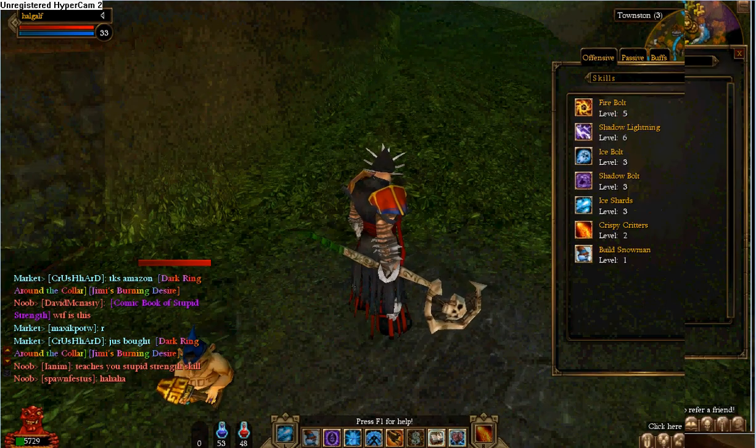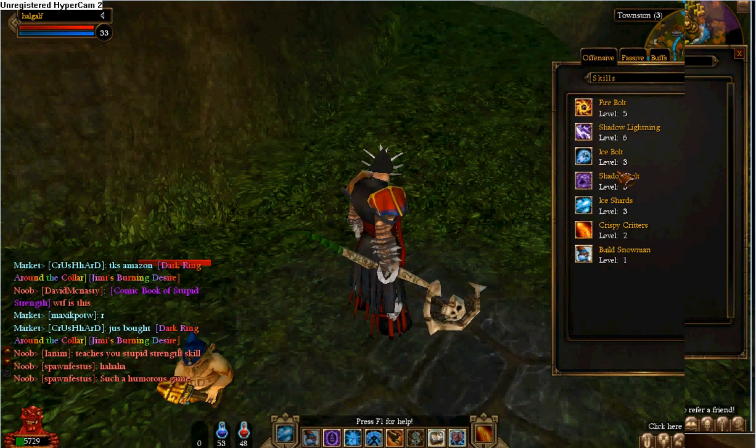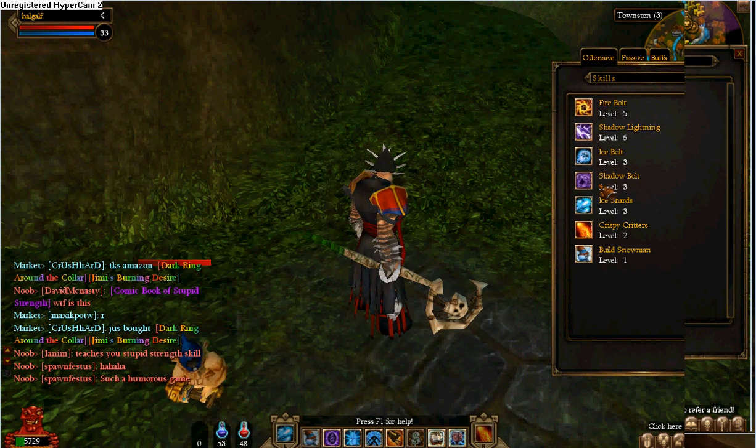These are my spells. Firebolt, level 5. Shadowlight Lightning, level 6. Ice Bolt, level 3 — haven't really upgraded that that much. Shadow Bolt, level 3. Ice Shards, level 3.